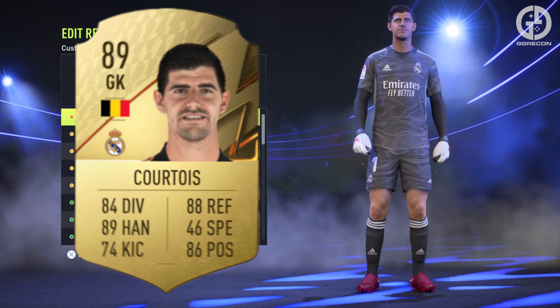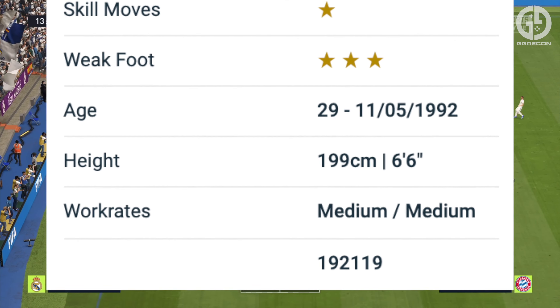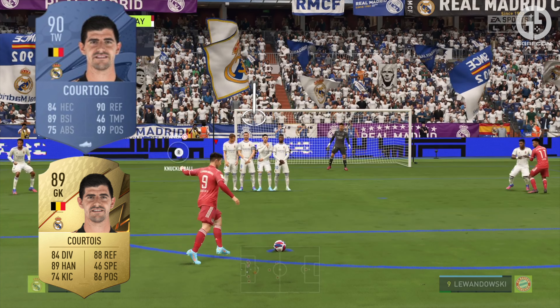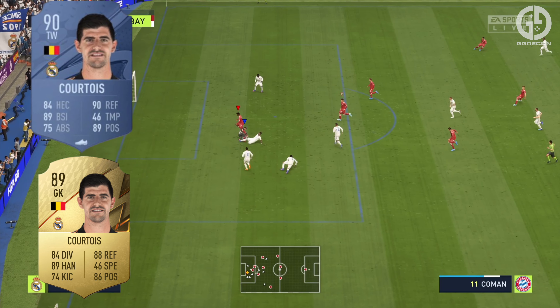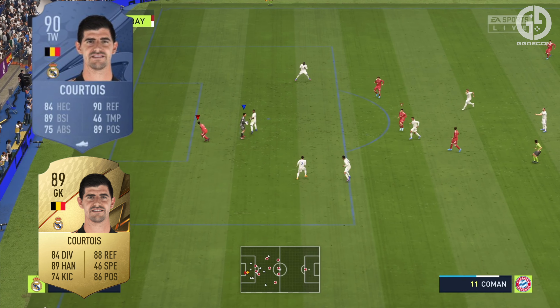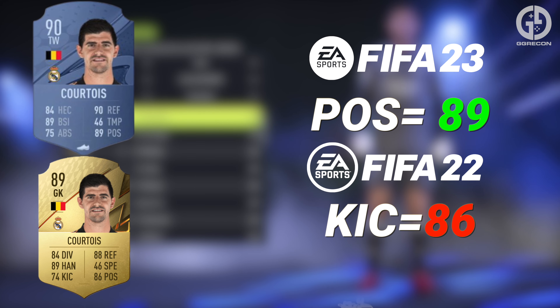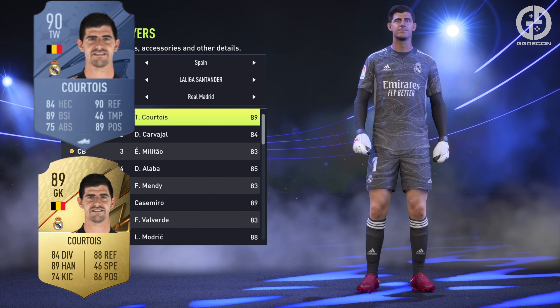Courtois in FIFA 22 was many players' go-to keeper, and for good reason. Not only is Courtois 6'6", he's also extremely mobile to go with it. His positional awareness and reflexes have always been great. But in FIFA 23, we see even more of an improvement, with Courtois' base card rating increasing from 89 to 90. Along with this, we also see an increase in his kicking, reflexes and positioning. Whilst there are significant improvements, it's a shame to see that his speed rating has stayed the same.